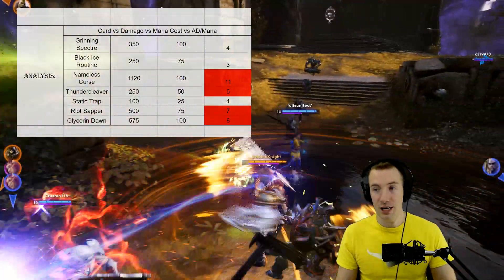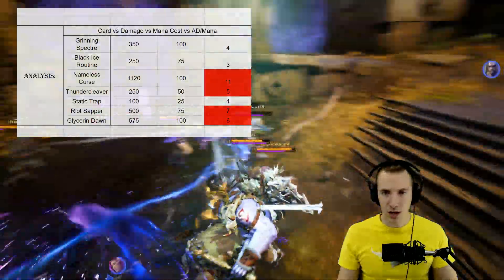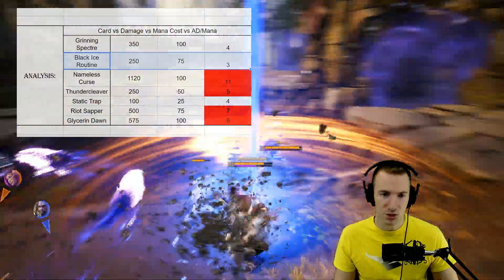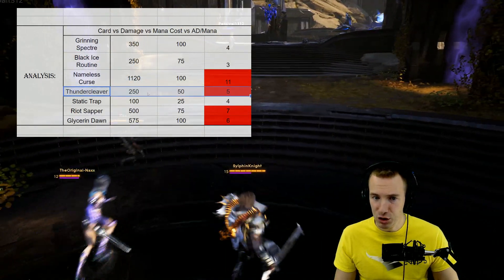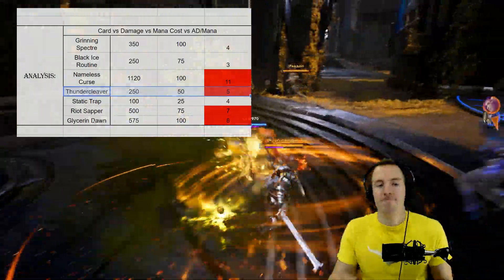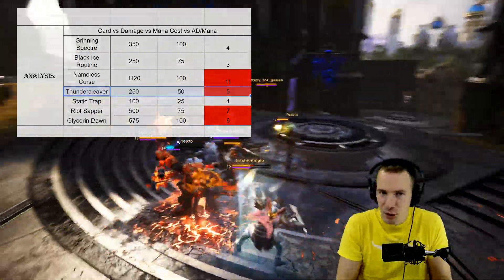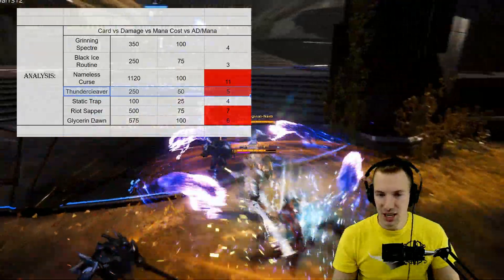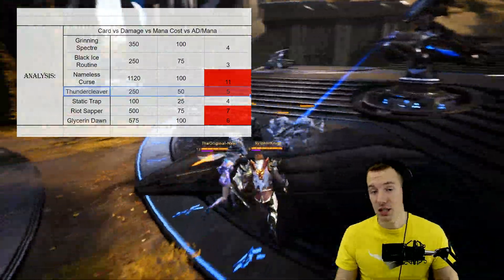When we take a look at other cards that are meant to deal damage or have some other utility, OPD Militia is still fairly good. There is potential for Black Ice Routine and especially Thundercleaver to really skyrocket in efficiency and value depending on how many targets you hit. Overall it's still a pretty good card — hyper-focused as a one-target card that makes your basic attacks deal more damage.